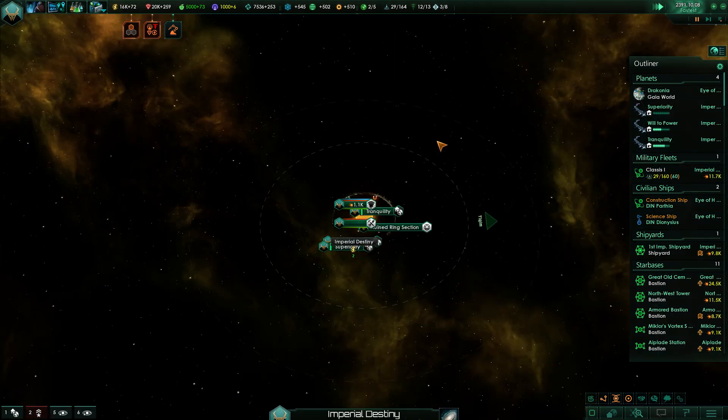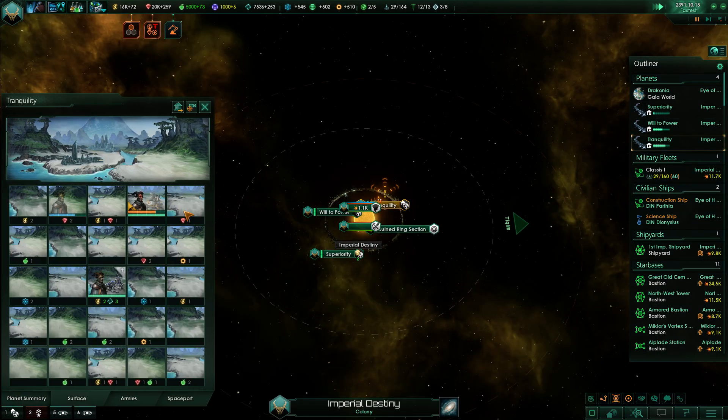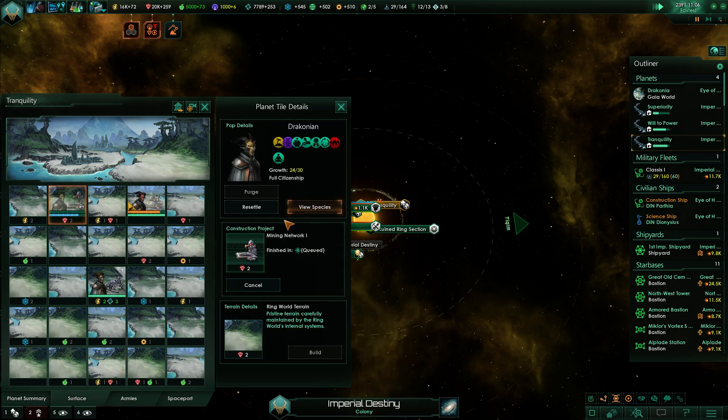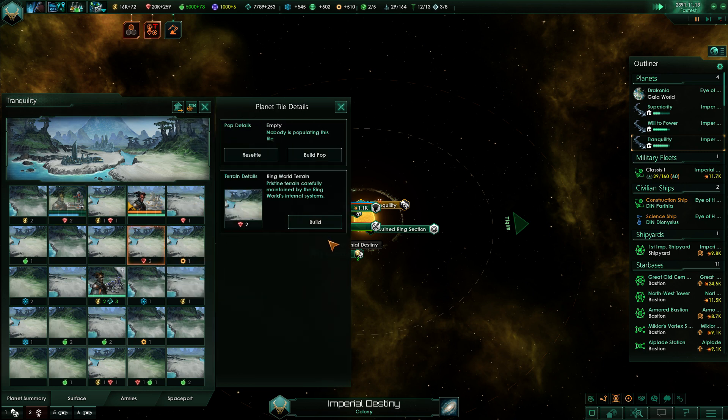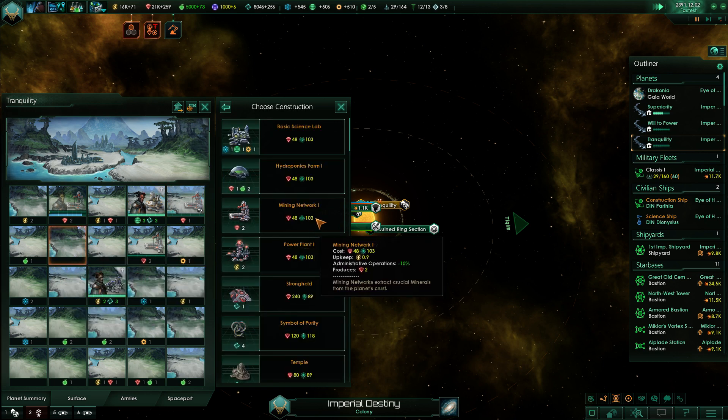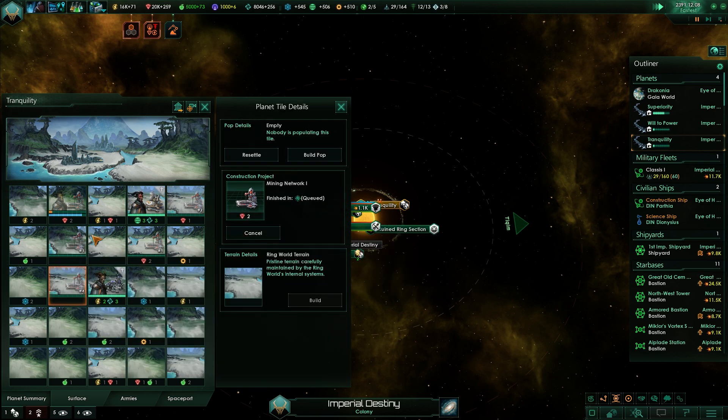Lots of minerals are coming in. Security probably needs to be built out better. Let's just go and start building mineral buildings — mining network on here, mining network on here. Just go for the ones where there's nothing on it for now.